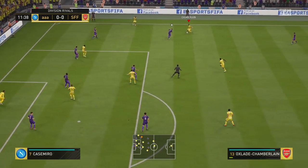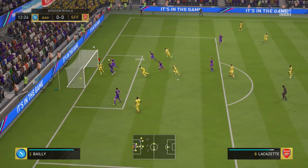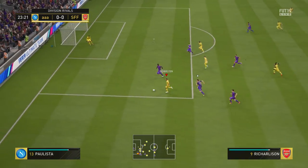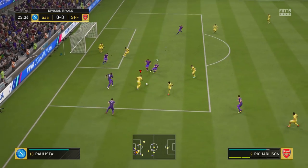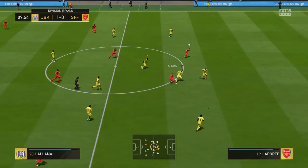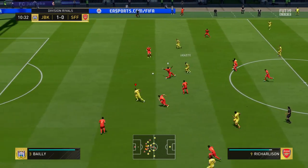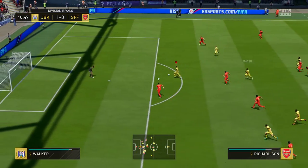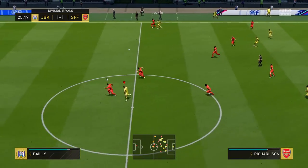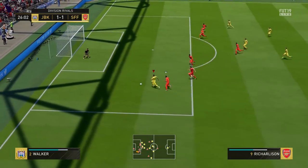Now let's move on into the in-game clips and talk about how this guy performed in actual matches. Early on, I noticed that Richarlison in FIFA is one of those players who just battles for the ball no matter what. He's one of those players who, when they lose the ball, are somehow able to win it back. He'll get knocked off the ball and then react really quickly and retain possession. I think this is down to him having decent stats for his balance, strength, and aggression.